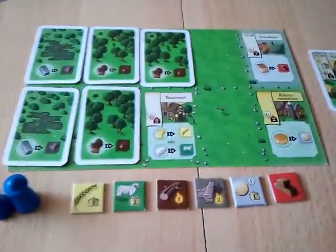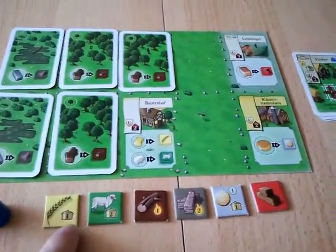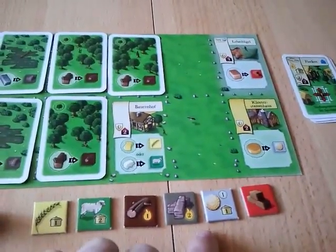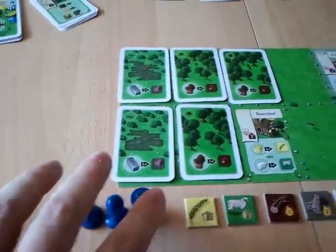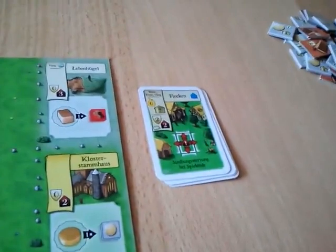Each player gets one of each of the six starting basic goods: grain, livestock, wood, peat, coins, and clay. Also, each player has three clergymen — two lay brothers and a prior — and a set of four settlements.